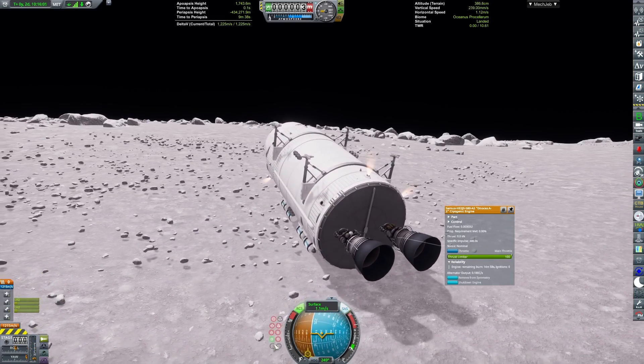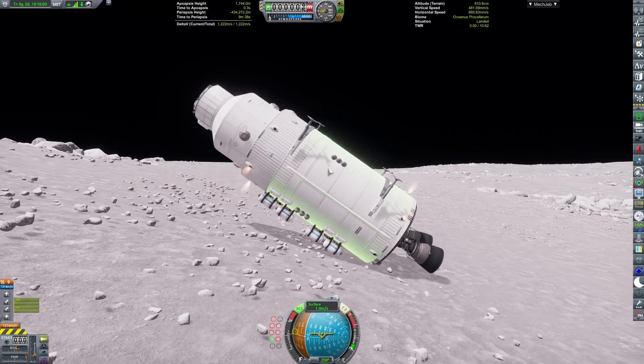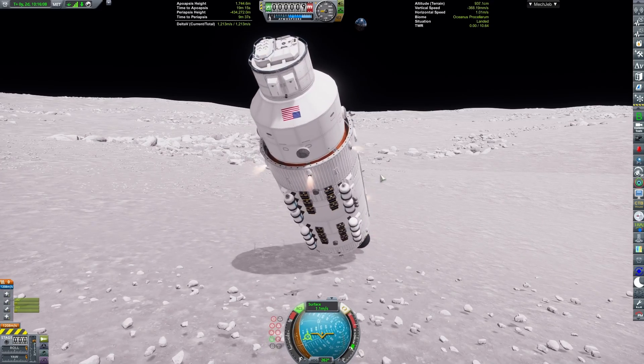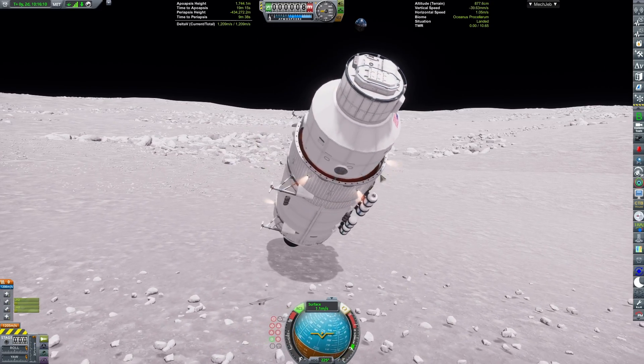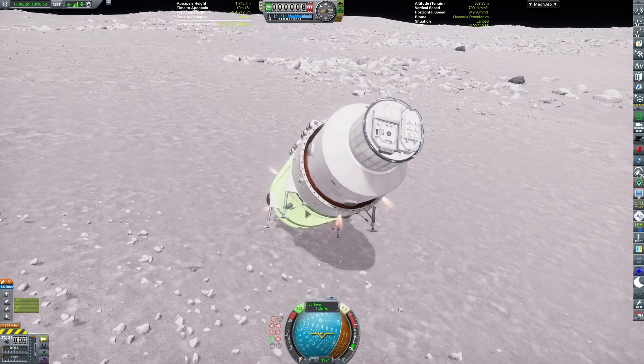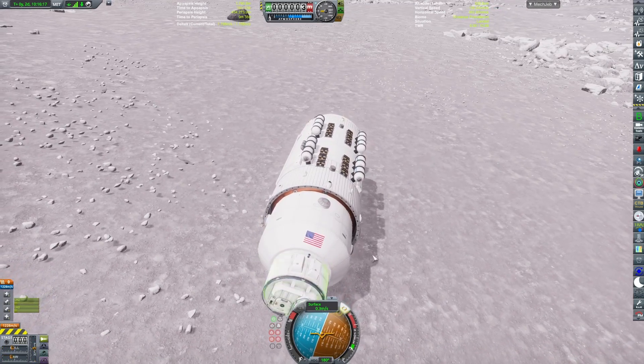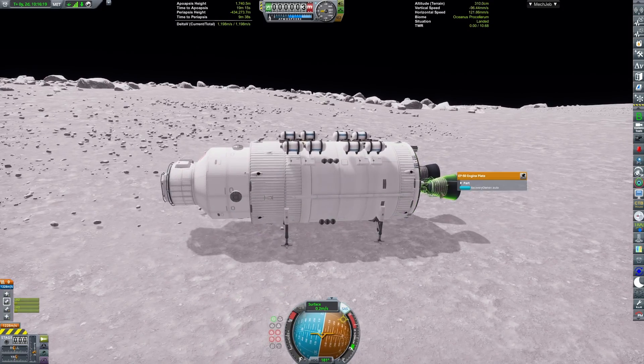Now, this base is a different case than that, as we completely destroyed our solar panels. Thankfully, we do have an RTG on this — so the base isn't completely dead. But using the RCS, we can slowly reorientate it.